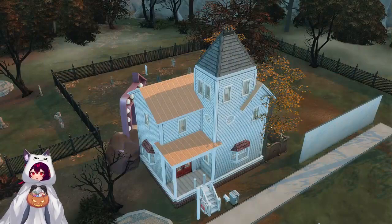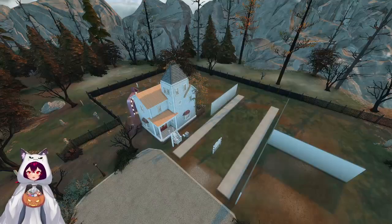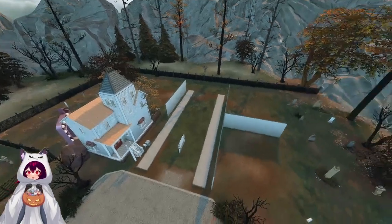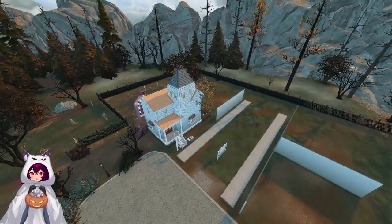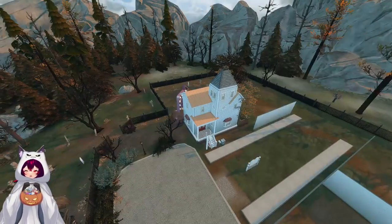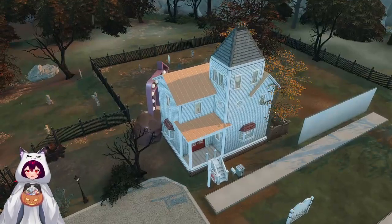Here we are in the Forgotten Hollow. I actually removed Vlad — this was Vlad's lot. I ended up destroying the home because I liked having the graveyard on both sides, and I thought it would just be the perfect little rendition for a Halloween build. Our first house that we ended up building was over here, and this is our Beetlejuice house.